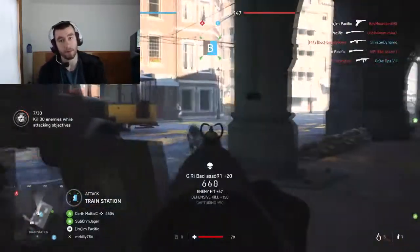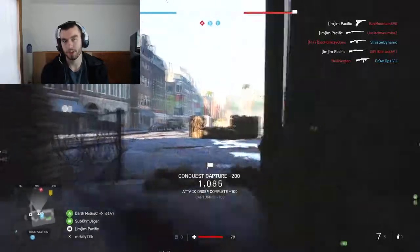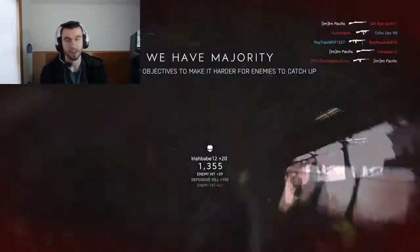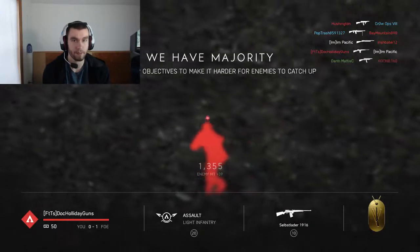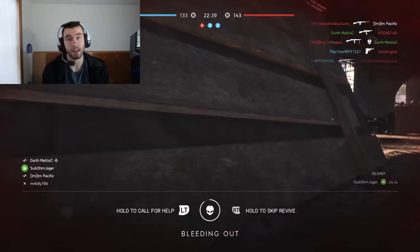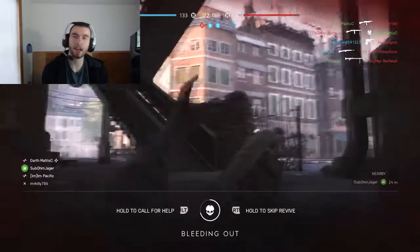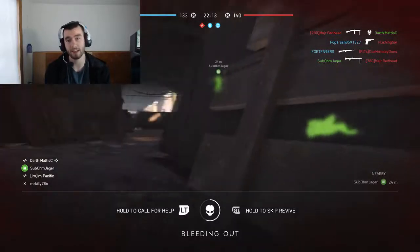I think shotguns have a very good place in Battlefield V, which is building clears and using them as bait. For building clears: if you're in close range, a shotgun's going to one-shot the person, even if you have a slower reaction time than them. If they don't have a shotgun, they have to get a couple bullets into you while you can just pump one into them.